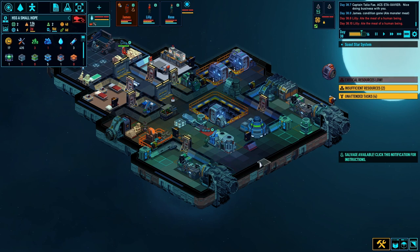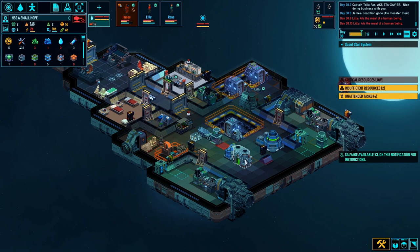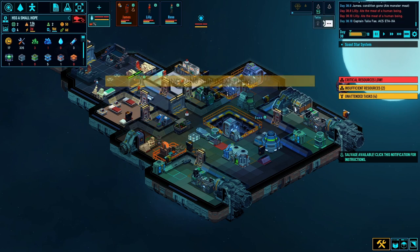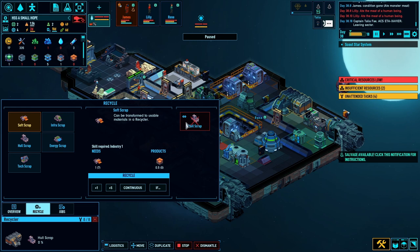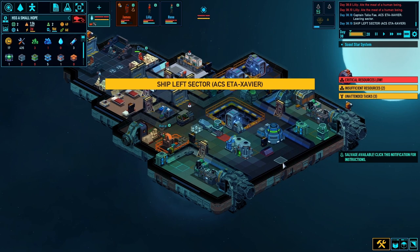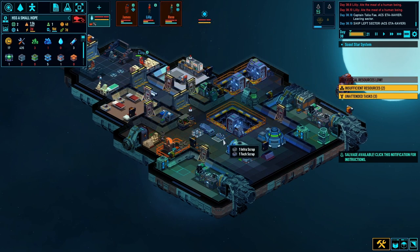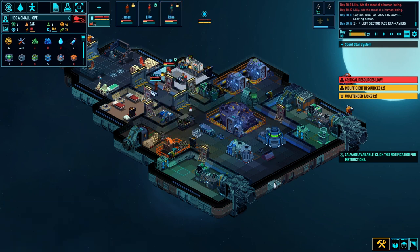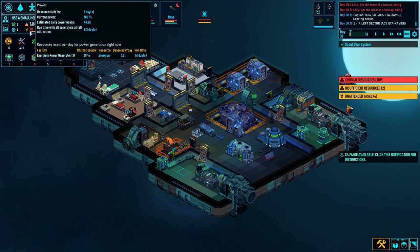Let's move these parts first before I move my energy source. What should I craft now - hull scrap, only got one left. I could do with more of them in case of damage, plus some soft blocks and infra scrap. Get a couple of hull scraps. Still collecting from the derelict. Move that wall - dismantle it. Power-wise we're down to one day left.